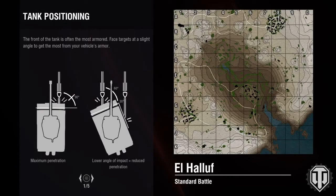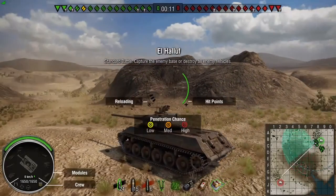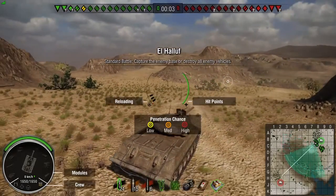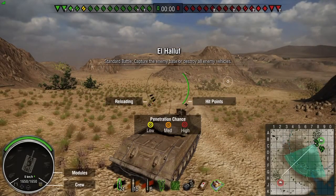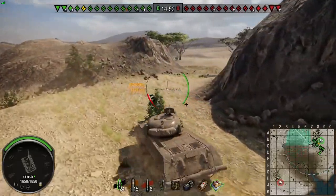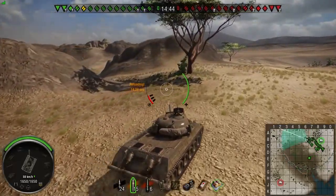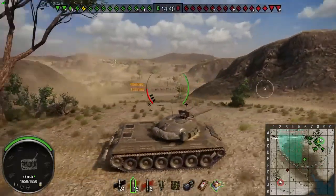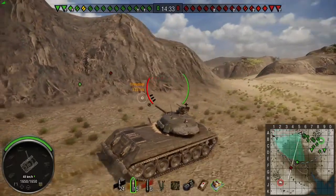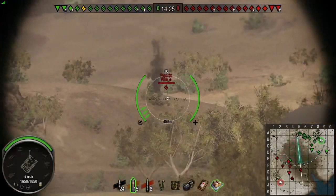On to our next match, which happens to be El Haluf again, only this time we're on the opposite side. This is another tier 9 match. My ammo loadout's a little different — I have three extra HE rounds for testing. With 45 rounds on this tank you can change loadouts and try different things. I decided to go directly over to the area that has the big fight. I'm going to load premium rounds to start with, just to try to get rid of our first couple targets relatively quickly. On the way there, a couple people are getting spotted so I'm going to try to take some shots.